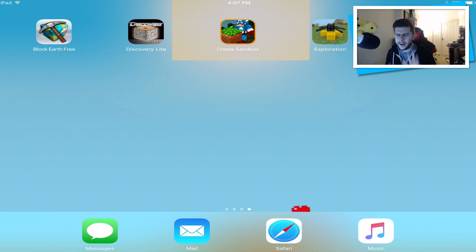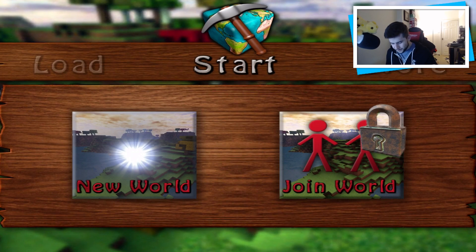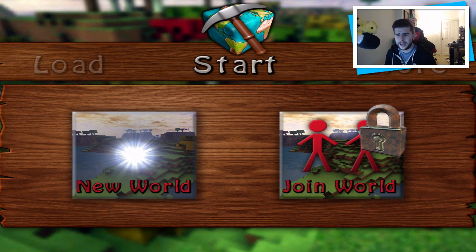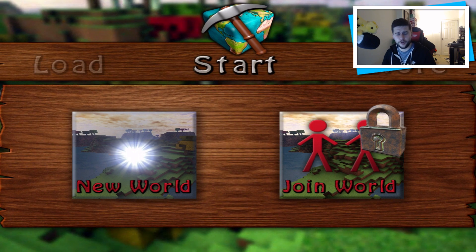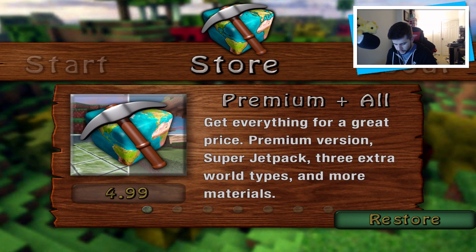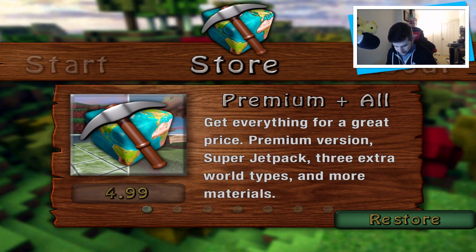The apps I have today are Block Earth 3, Discovery Light, Create Sandbox, Exploration, and Multi-Craft. Discovery Light I might have played before on Android, so I apologize for that one. Going into Block Earth 3 — can I just say the font they've used in this game is absolutely awful, it looks like something cheap made in Paint. And clicking the top button wants me to purchase the premium version, which includes super jetpack, three extra world types, and more materials.